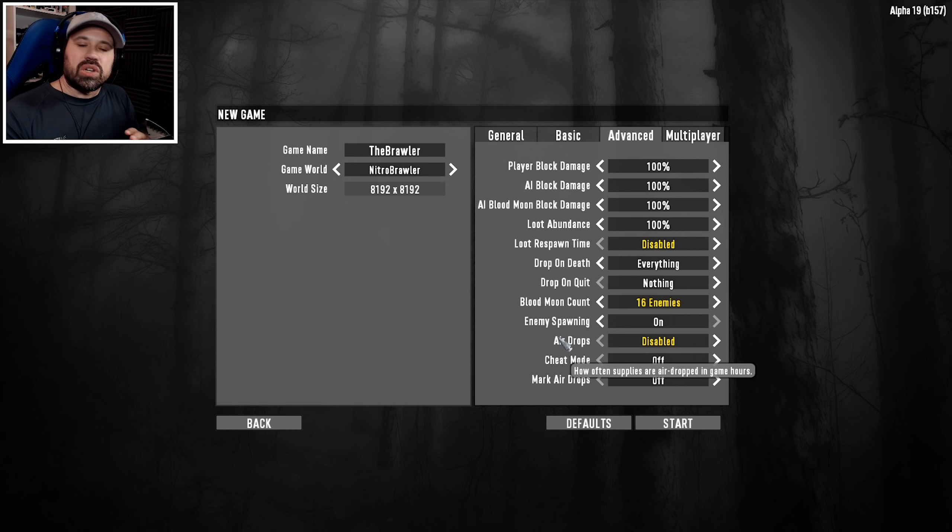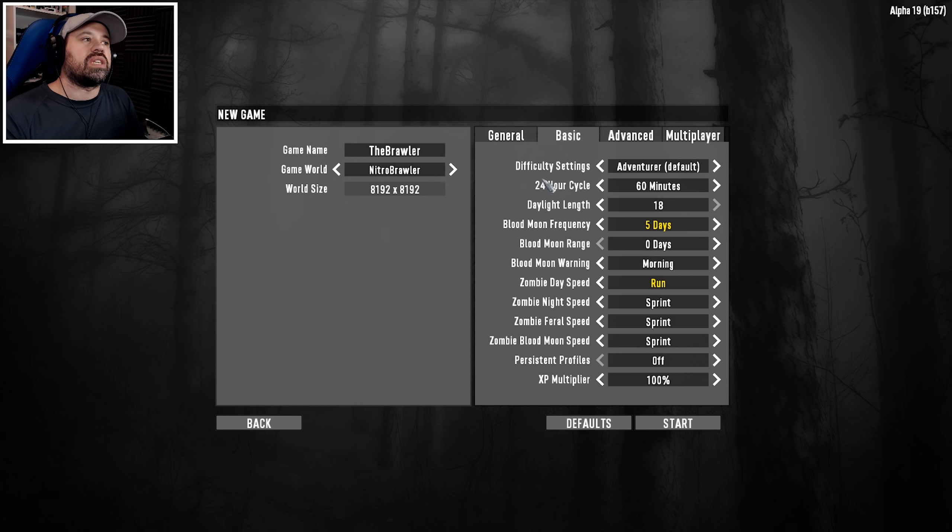Airdrops are disabled because I don't want to get sidetracked. We're playing on 60 minutes and I want to stay as focused as possible — loot, upgrade your weapons, the two fist weapons, and go from there. We're playing on a Nitro-generated map using only Alpha 19 POIs and buildings. The only thing I added was a double-sided highway through the map, just for looks. Everything else — all the cities — is literally Alpha 19 vanilla.